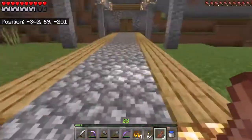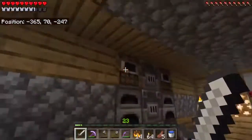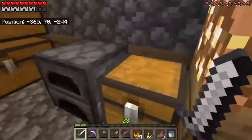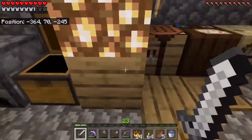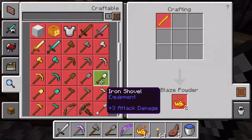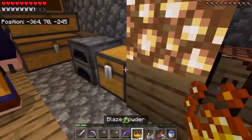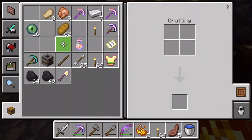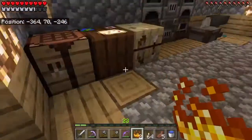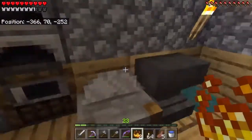Now we're basically going to go find the end portal. This is the end portal adventure. We're going to turn these into eyes of ender and hopefully we can find it. 16 should be more than enough, but you never know. We already know what direction it's in, so we'll keep these on me just in case.